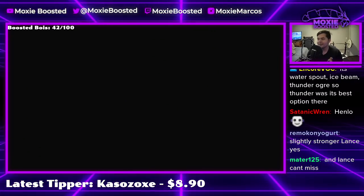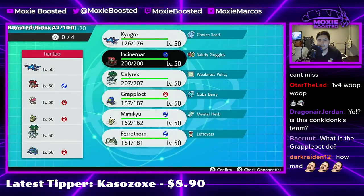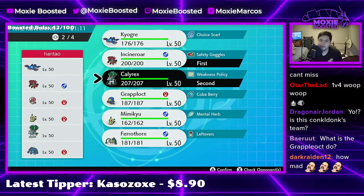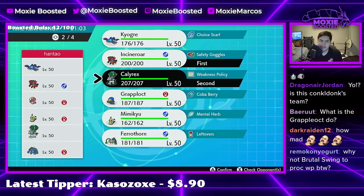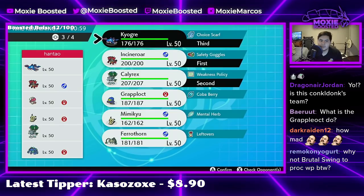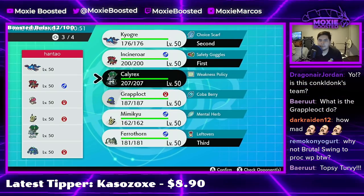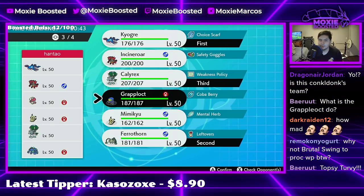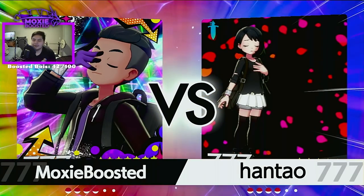That coaching 100% carried the game. That was heat. Grapploct did the work — Lurantis has nothing versus Grapploct, and I managed to come back from a freaking 3v1. Actually, Ferrothorn goes crazy here too. Do I go Ferrothorn? I think I go Ferrothorn. I could bring Incineroar, but I'm going to bring Grapploct because it's funny. We're not taking today terribly seriously, but hopefully it'll be fun.